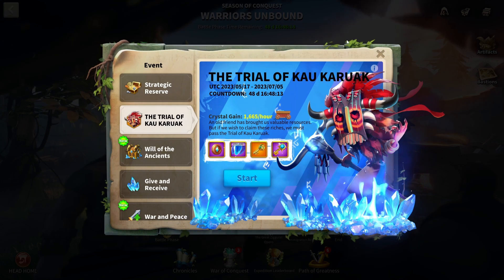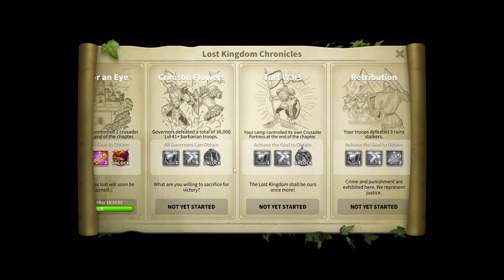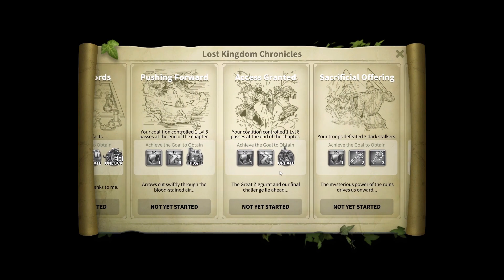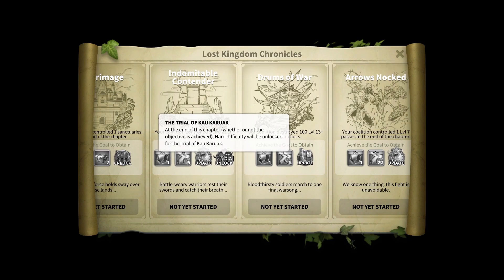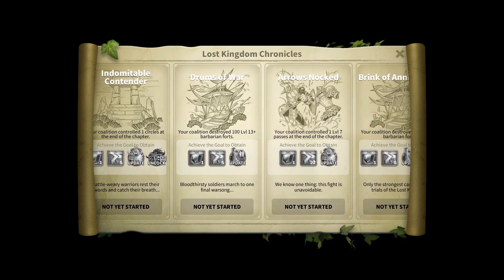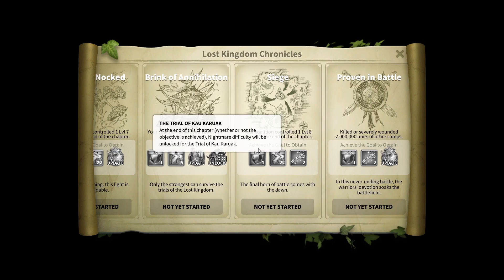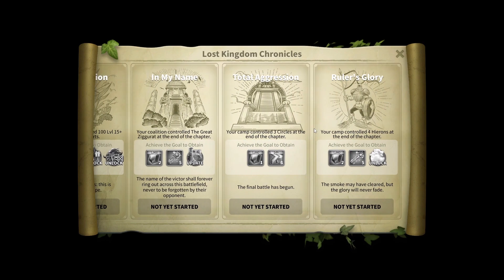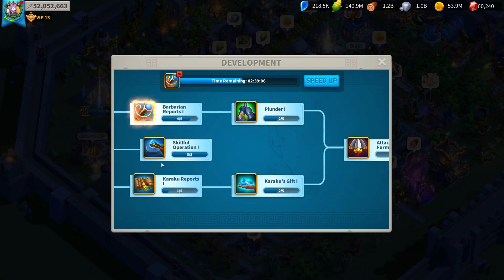Even if you do the trial an hour after it releases, you're still going to earn those crystals pretty easily. On the first day of your KvK you should unlock Kaurak Trial Easy, then just before Pass 4 you unlock normal difficulty, which is still very hard. Around Pass 5 time you get the third level — hard difficulty — actually it's Pass 7. At Pass 8, which is basically King's Land, you get nightmare difficulty. Then once you unlock the Ziggurat, legendary or hell difficulty becomes available.